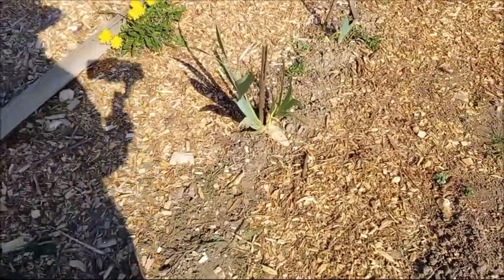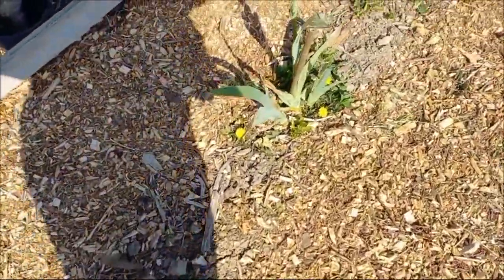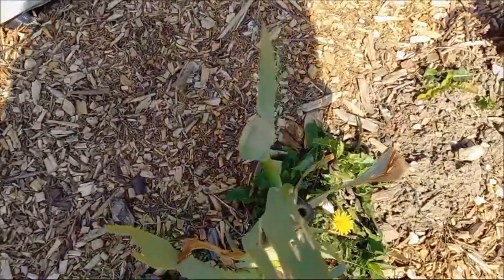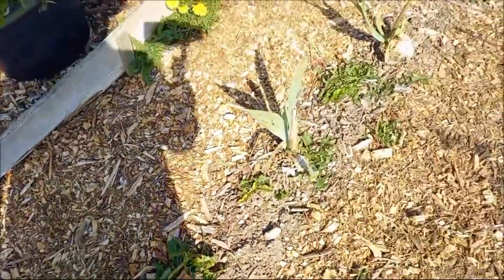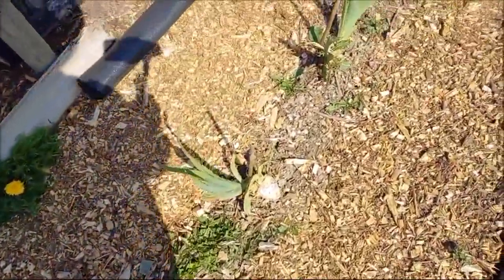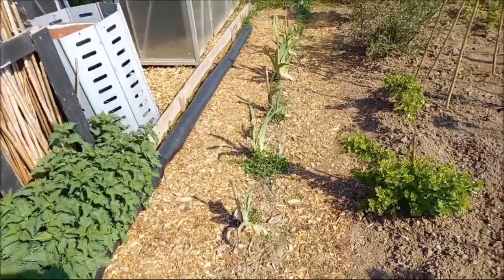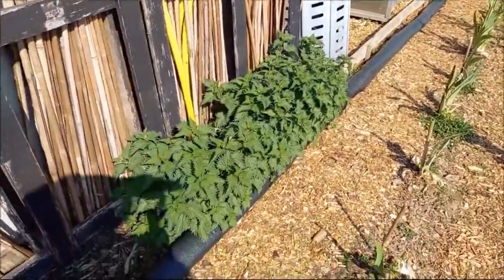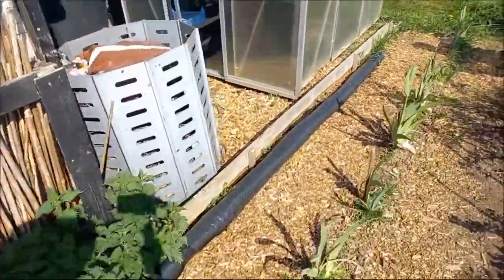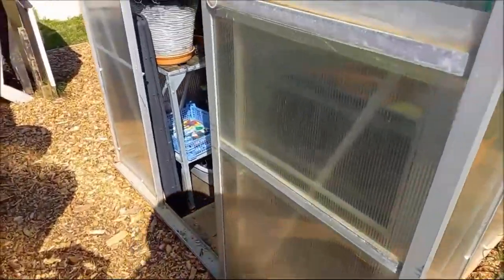Irises — it looks like we've got about a hundred come through, still survived, which is fab. Some have got flowers on, so when I come through I'll show you those. Apologies for the weeds — I've been having trouble getting down. My stinging nettles are ready for me to cut to make some feed, which I'll be doing next week. And finally on plot two, into the greenhouse.